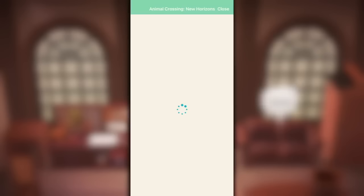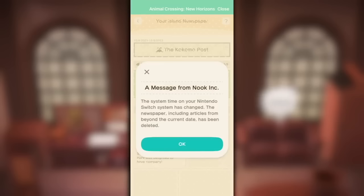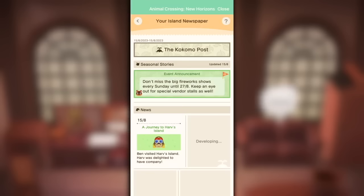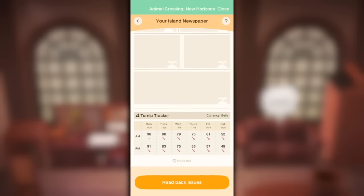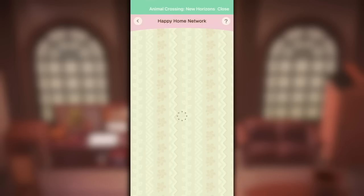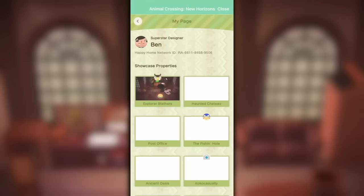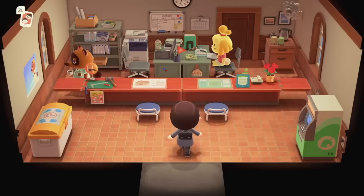The Nook Link app, which is part of the Nintendo Switch Online app you can download on your smartphone, is directly connected to Animal Crossing New Horizons. A lot of people don't know about it, but it's full of really great features: special unlocks you can bring into the game, a keyboard to type to friends while playing online, an island newsletter, and a turnip tracker — probably one of the most underrated features that exists.